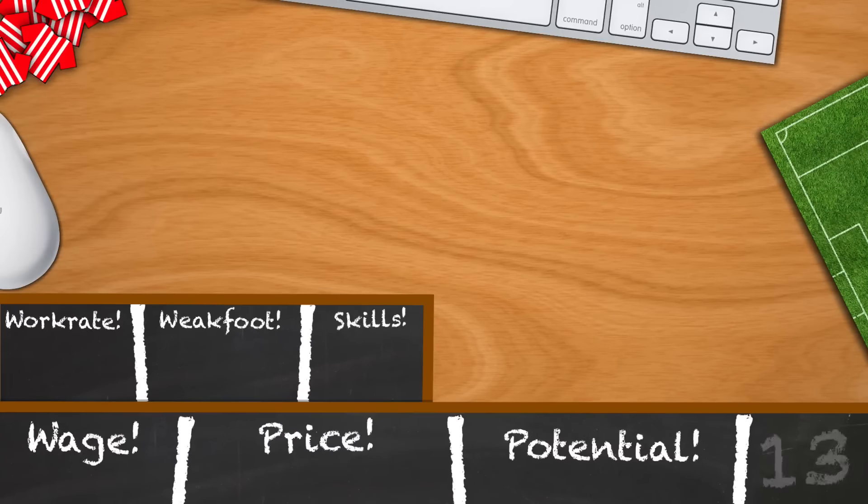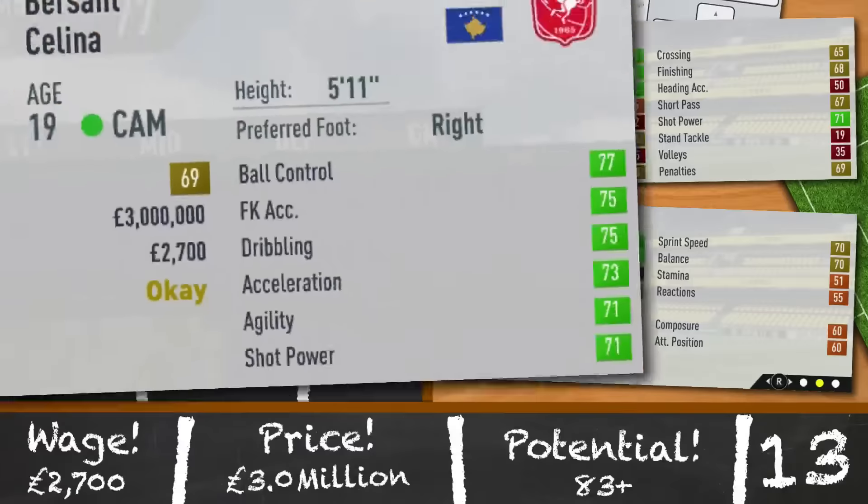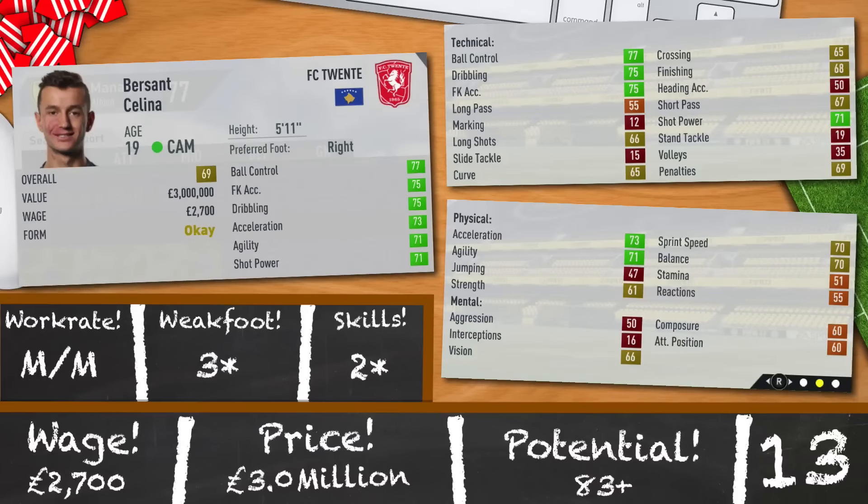Onto attacking midfielders, and we've got two of similar ability and price. Our first is Basant Celina — in real life, a Manchester City player out on loan; in the game, a fully-fledged FC20 youngster. 19 years of age, 69 overall, 5 foot 11. He's right-footed and specialises in dead ball situations, which is something that can be quite rare to find on teenagers in this game. Medium, medium, 3-star, 2-star and a very solid potential of 83. If you fancy bringing him on board, he's going to set you back 3,000 and 2,700 a week.